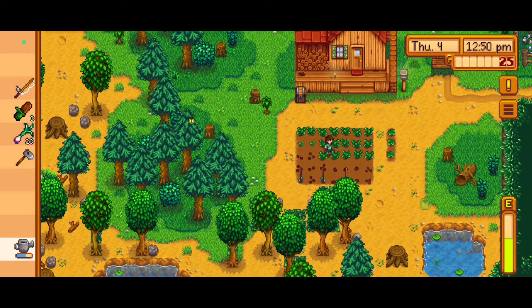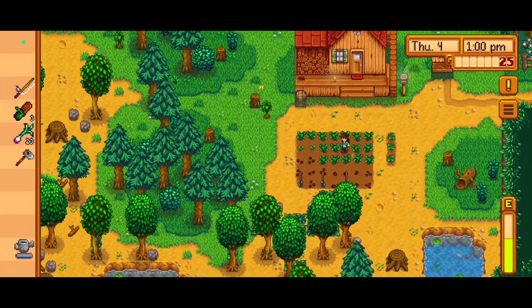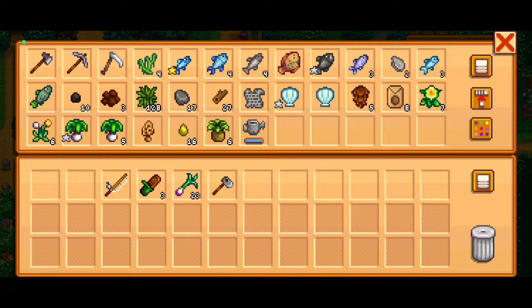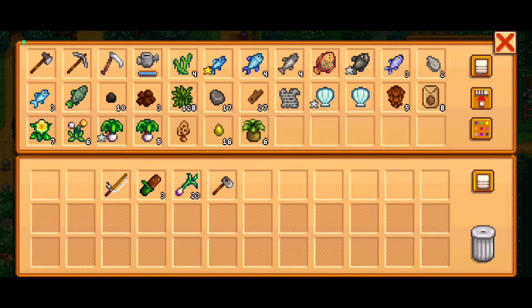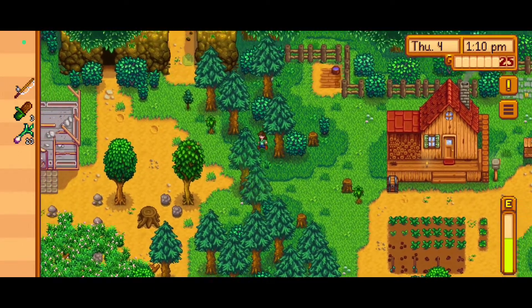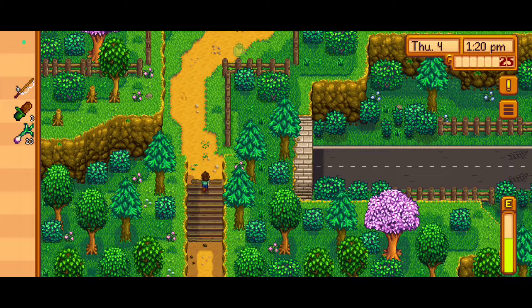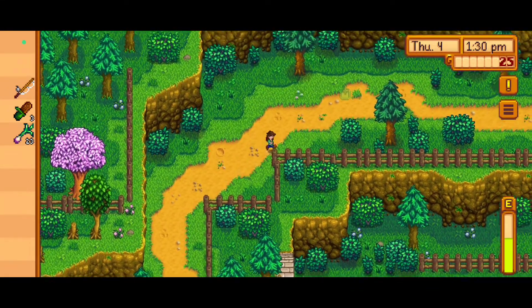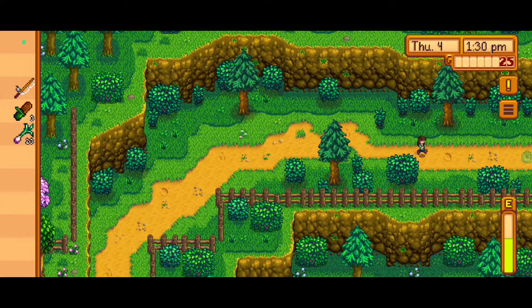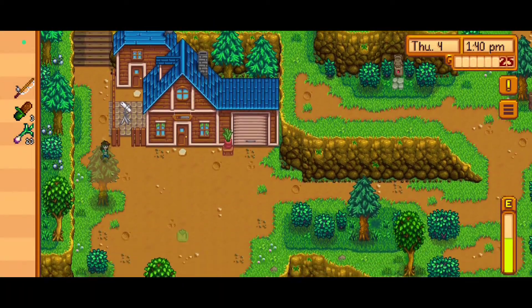Let's get the watering can refilled. We'll take the north route to see if we can find anything additional, like an artifact spot in the mountain area. I don't see anything but it's always worth keeping an eye out. We can also gift any forageables we find but don't want to keep in our inventory.